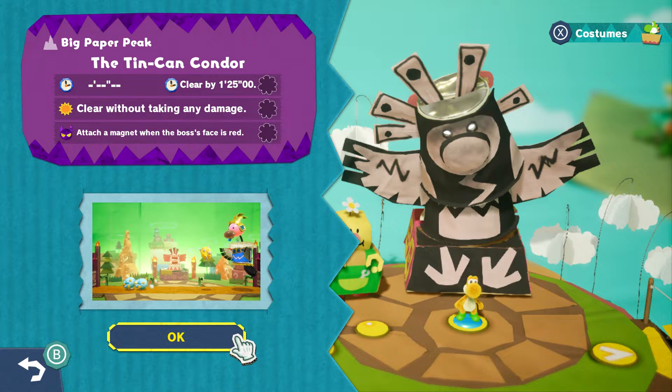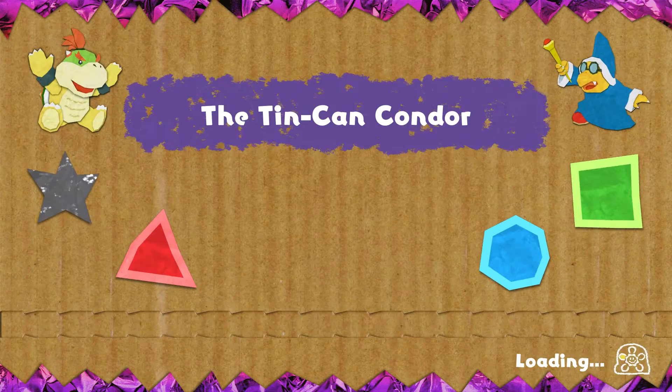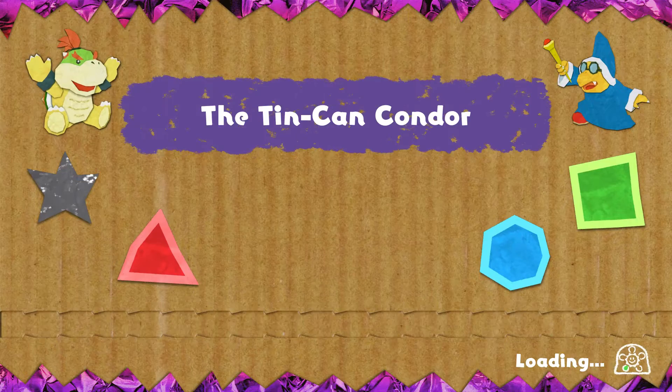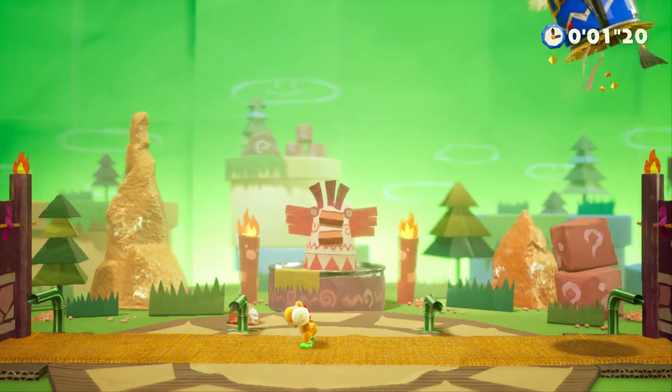The challenges are: clear in under 125 seconds, without taking damage, and attach a magnet when the boss's face is red. Without taking damage I'm pretty sure I could do — this is a very easy boss. I'm not sure how long it took the first fight, but 125 doesn't sound too out of the question. I'm not sure about attaching a magnet when its face is red, though.